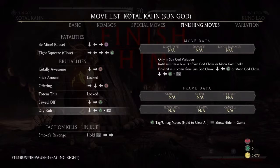To use the attack, the input is down, left, and triangle. Each time you use this attack it will increase in level, and the maximum level is level 3.